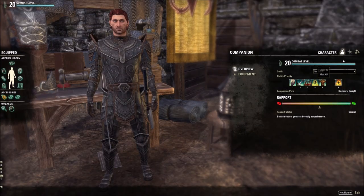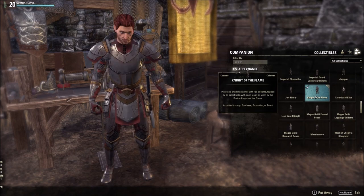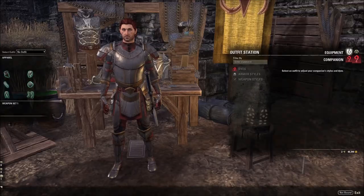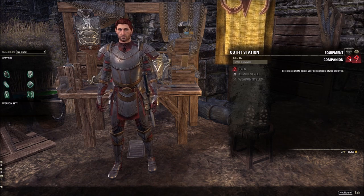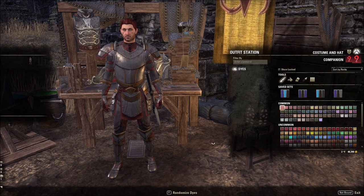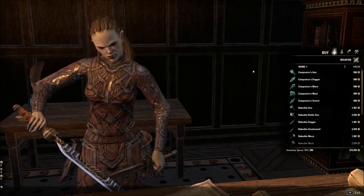Now for the most important thing — appearance. Playing dress up! Companions' visual appearance can be changed using the cosmetics collected in your collections system. You'll have a limited amount of appearance options currently, but I imagine Zenimax will continue to add to this system. You can also alter the color of a companion's outfit at the dye station, just like a player. Note the UI has been altered — there's an icon in the top right to switch between player and companion. Customization also includes mounts.